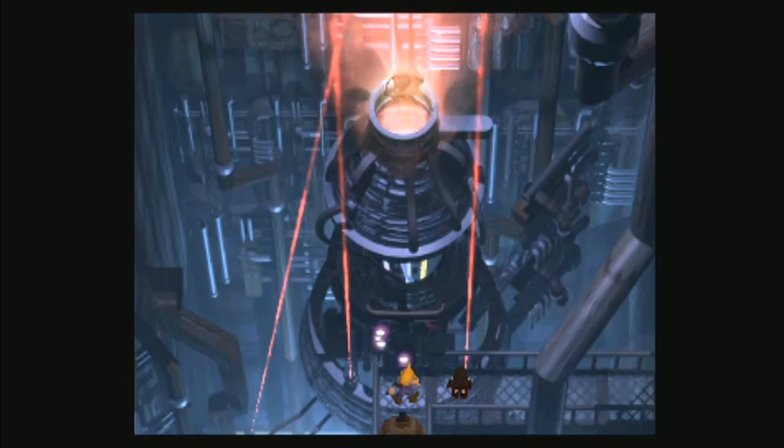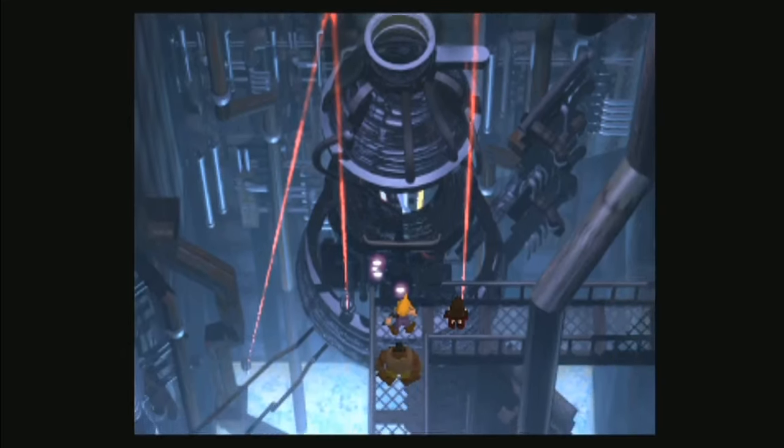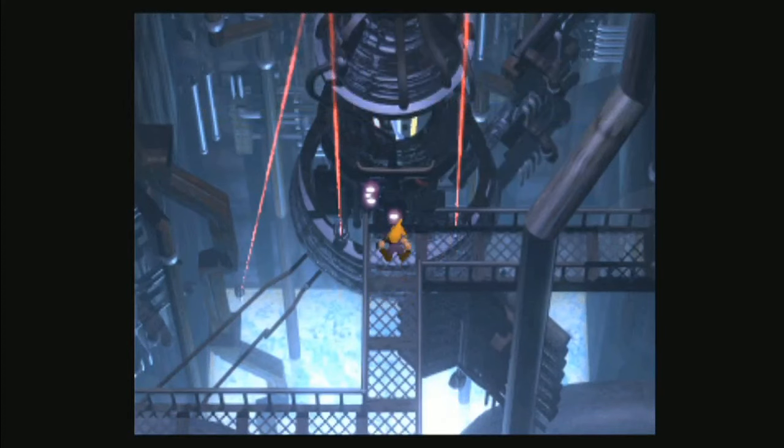You have to go to Gongaga to get the Death Blow materia, which is a bit out of the way. But you can have this setup by the time you get Cid — basically just before you get Cid.